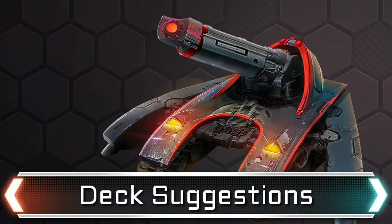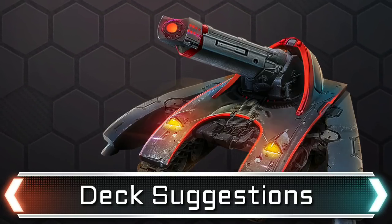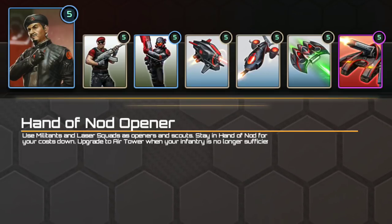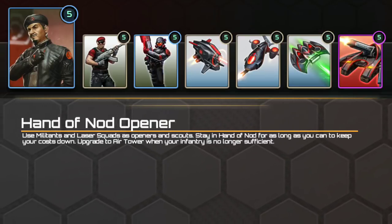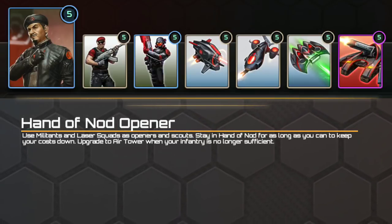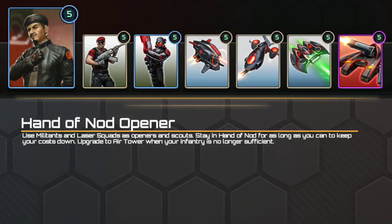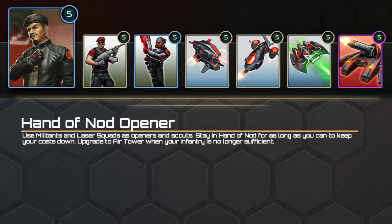So now that artillery are actually useful again, you may decide that you want to run them. What kind of decks do they fit into? The first suggestion is a fun little variant of the 3-3 hand air deck. Militants and laser squads are your early units, scouting the battlefield and dealing with most early threats cost effectively. Use these two units to keep your harvester safe and secure the pads early on. Remember, two defending militant squads will beat an attacking shockwave squad. Once your infantry start struggling, move up into the air tower. Laser Drones deal with War Dogs, Cyber Wheels, Chem Buggies and the like. Venoms rip through enemy Shockwave and Flame Troopers, Chemical Warriors, and Snipers.